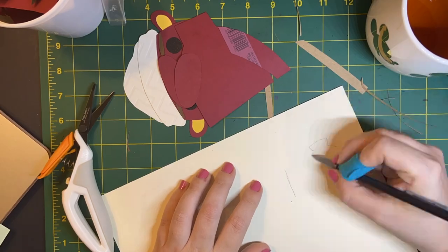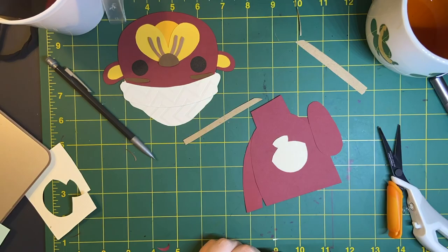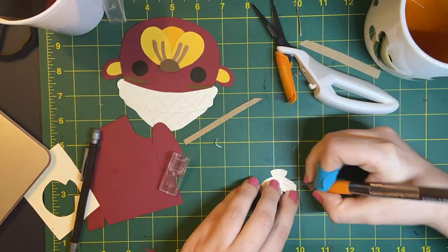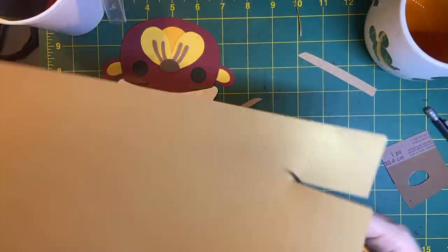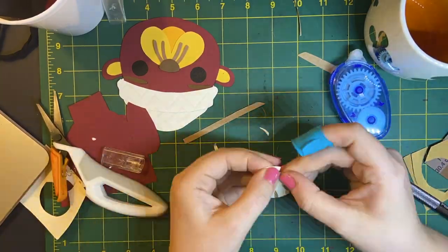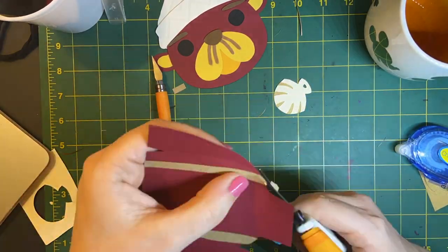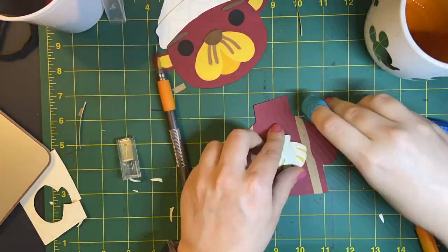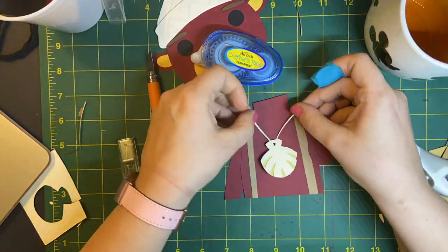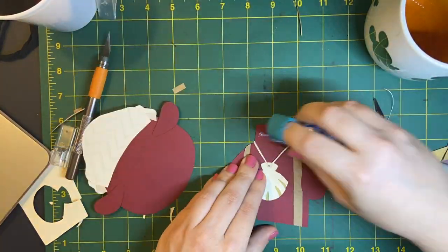I really enjoyed making Pascal's little shell medallion for his necklace. I backed it with some gold shiny paper just to give it a little extra pop. In just a second you'll see me work on the background of this piece. I used an X-Acto blade to cut out the waves — I did three different layers and the waves go in different directions with each layer. Then on the last layer I cut out some clouds just to change up the shapes a little bit.